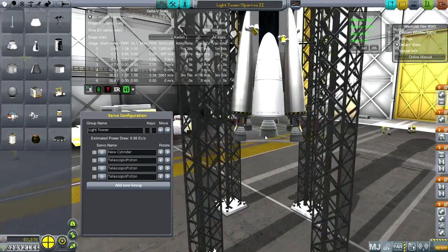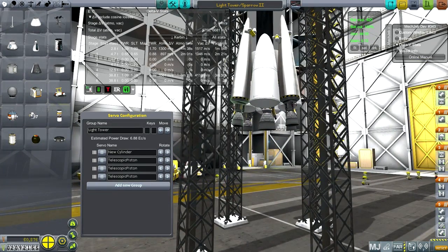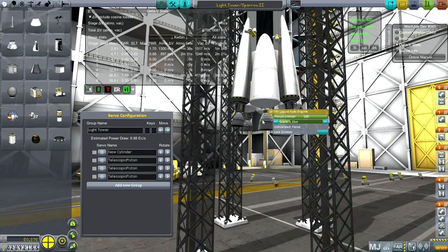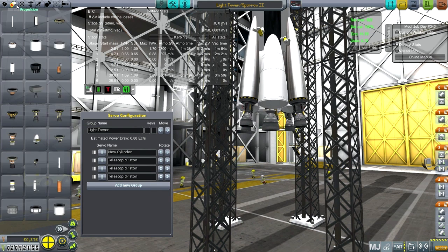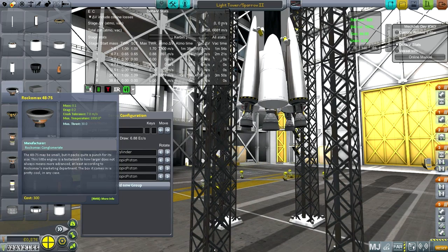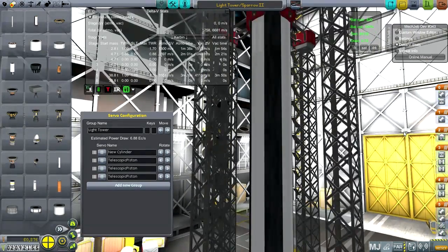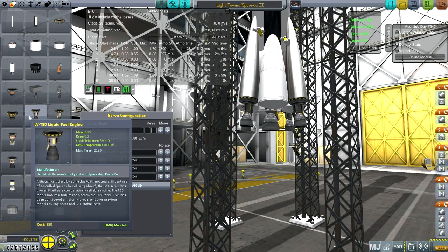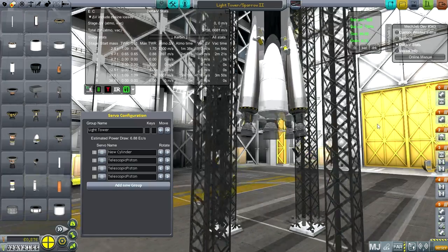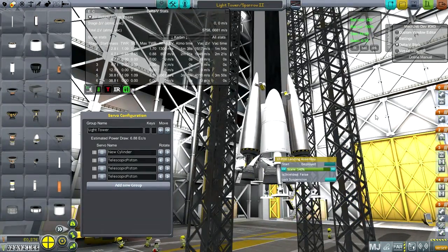I tested numbers out using a dummy payload on top to see what its capacity would be. Then I hit upon the idea to use TweakScale to resize the LVT-30s. There's an LVT-45 in the center at standard size, and then we've got the LVT-30s scaled down to 62.5 cm. This means they get a thrust of about 50-ish, which is more than the Rockamax 487S's 30-ish. That allowed this to have the thrust-to-weight ratio to get off the pad with the delta-V needed to get into orbit. Sometimes the nodes don't work out because it wants the nodes that come with the LVT-30 instead of the rescaled node. These are the landing leg pods — the LTPod landing assembly.